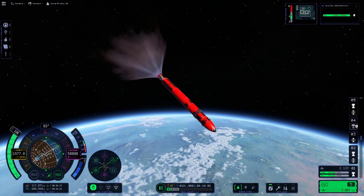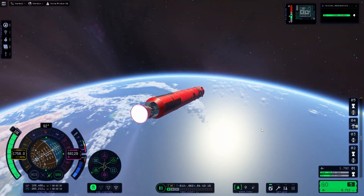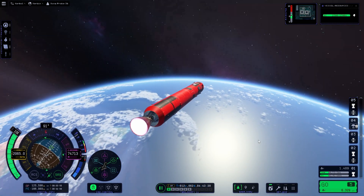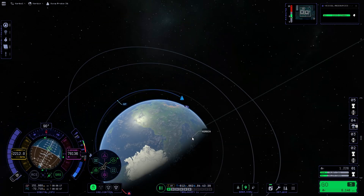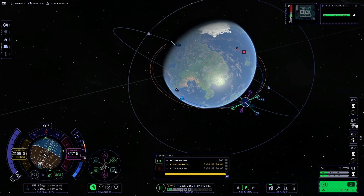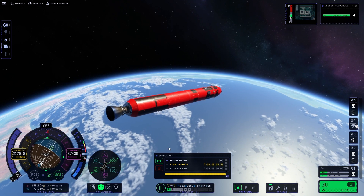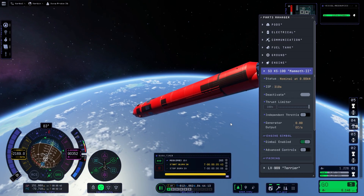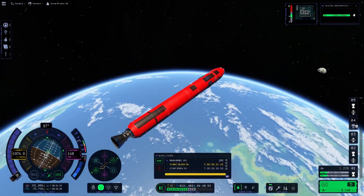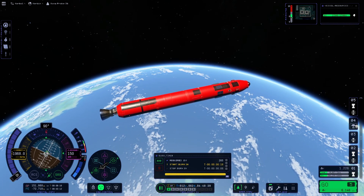I think this is the first time playing since they changed the navball colour when you're above the atmosphere, and I really don't like it. I think you should just keep it the bright colour - I know it's a way to tell you you're out of the atmosphere, but I'm not keen on it. I hope there's a way to change that back. We're just going to circularise and then set up our orbit to Duna. Because we have got a lot of Delta-V, we might as well circularise and give ourselves plenty of time.